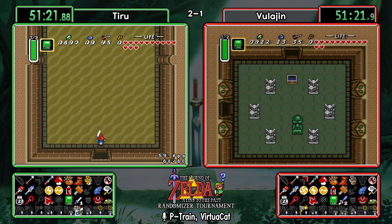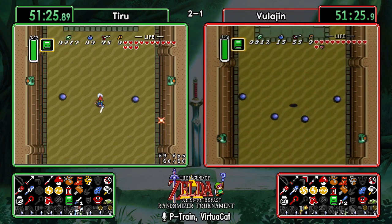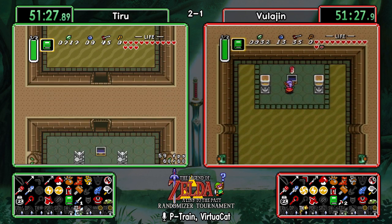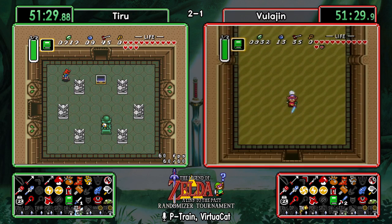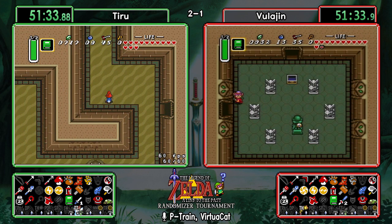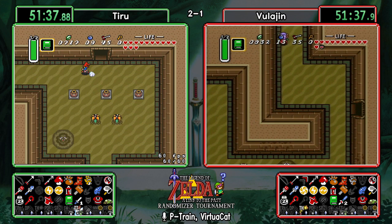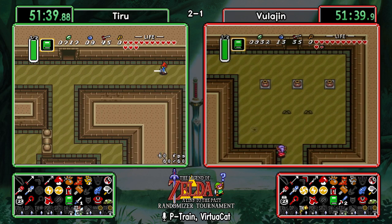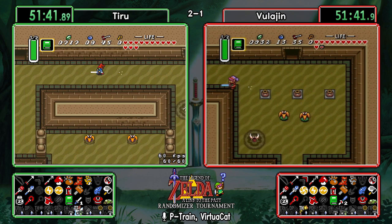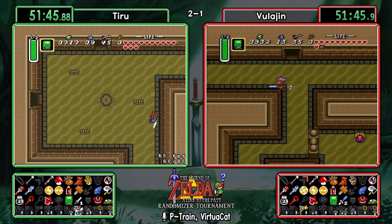Tiru completing a heart container, getting one of the two items in Desert — and the other is another 20 rupees. So not Moldorm — Lanmola is not going to have anything useful but will yield a crystal. Once again it feels like we've only got about 10 of the red rupees left; we've found so many rupee pickups in chests this game.